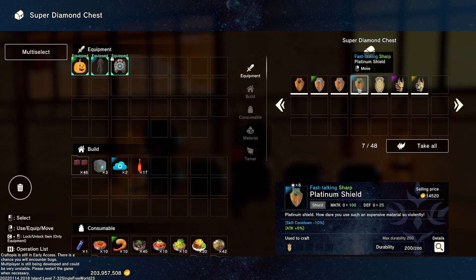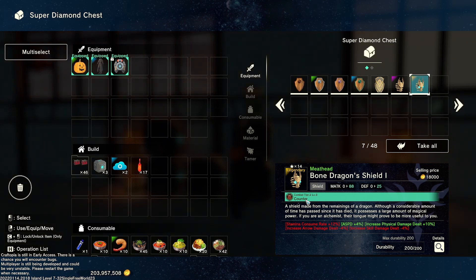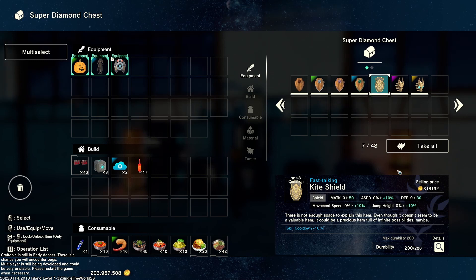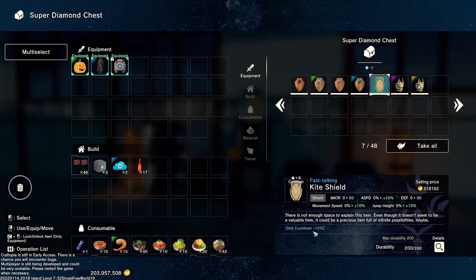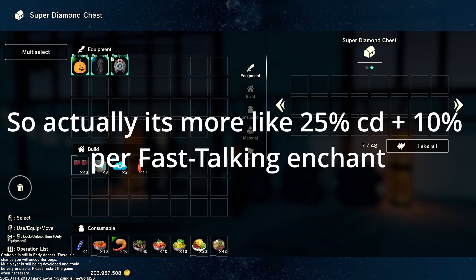We got some shields as well — everything from a two star copper shield all the way up to the 14 star bone dragon shield. Now this comes in a couple different tiers: one, two, or three, and it will come with a higher skill level counter. You can get this not only from gachas but from the bone dragon — I got a couple of them in the desert biome. Another fast talking item here, so if you coupled this with the other one you'd have 20% skill cooldown. Stack that with the 75% you get from skills and you can get some pretty decent CDR.